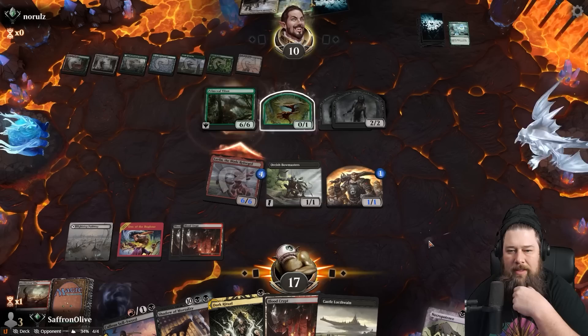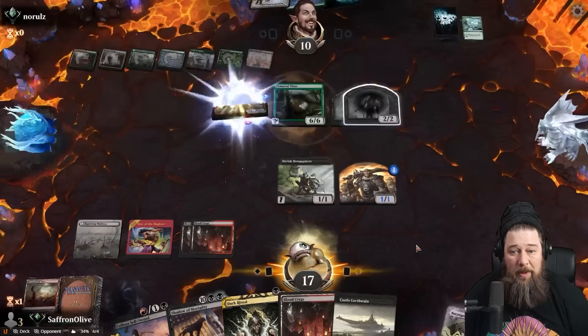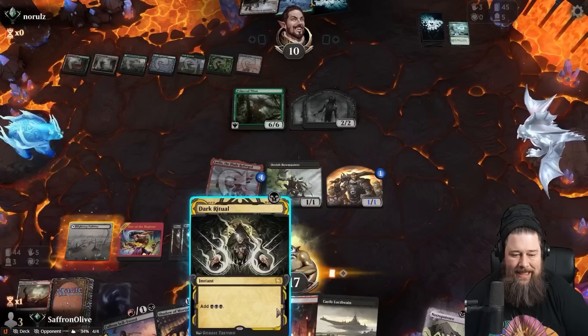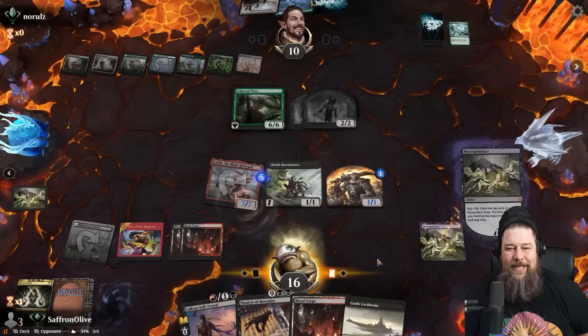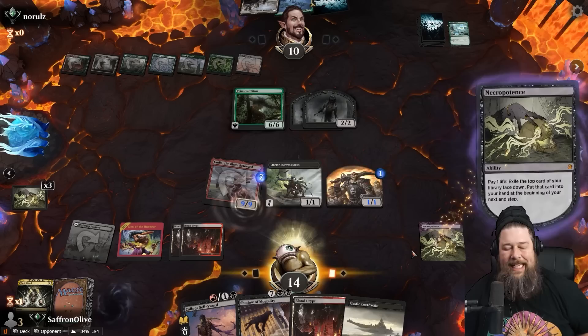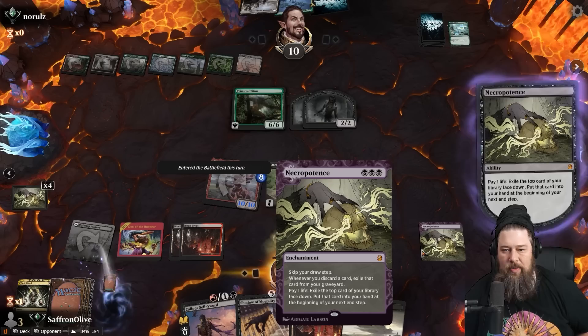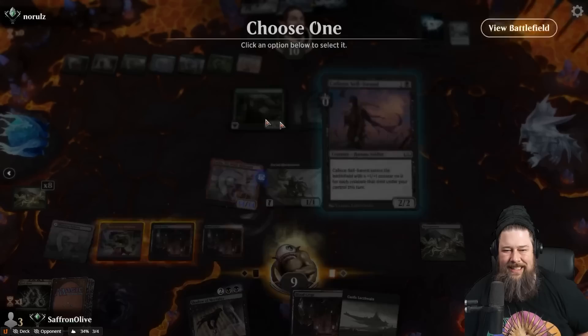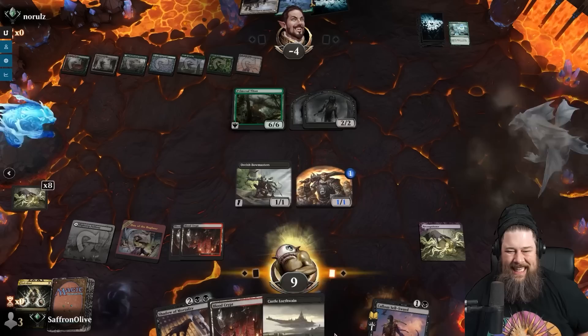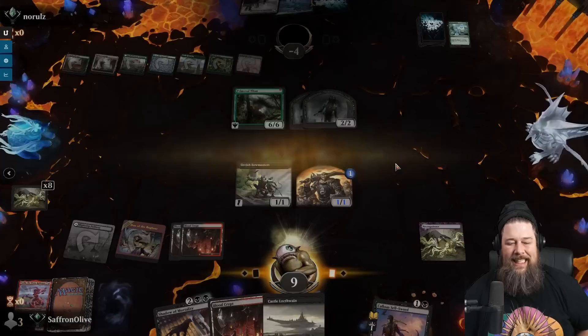Our opponent doesn't know about the Fling — they don't block correctly, and that means they're actually tied. They needed to block with the Primeval Titan. Dark Ritual, Necro, exile some cards, make Layla into a lethal threat. We've got Fling in hand. One thing I looked into was an instant-speed Fling, but literal Fling probably isn't as good as Callous Sellsword. Little Layla to the face — and got him.